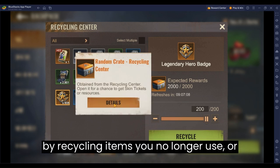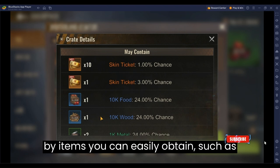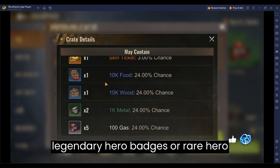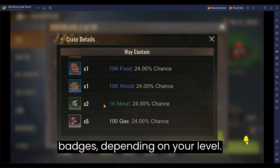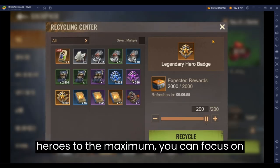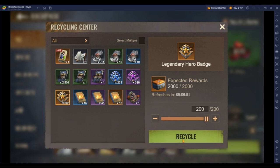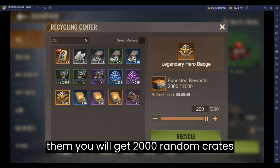You can obtain these by recycling items you no longer use or items you can easily obtain, such as legendary hero badges or rare hero badges, depending on your level. For example, if you have upgraded rare heroes to the maximum, you can focus on rare hero badges, and when you recycle them, you will get 2000 random crates daily.